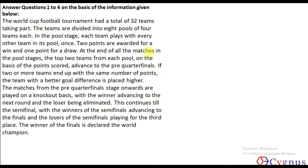It's a caselet based on games in a tournament. The World Cup football tournament had a total of 32 teams. Teams are divided into 8 pools of 4 teams each. Each pool has 4 teams — let's say A, B, C, D for the first pool. Similarly, we'll have 4 teams in the 2nd pool and so on, giving us 32 teams overall.